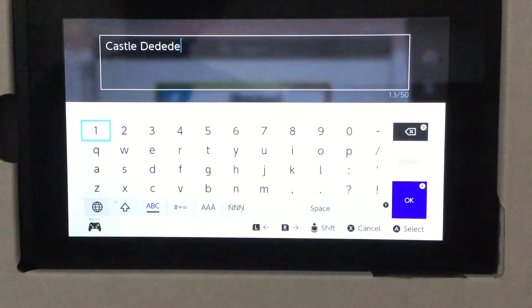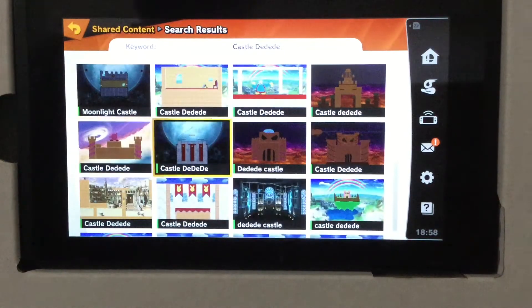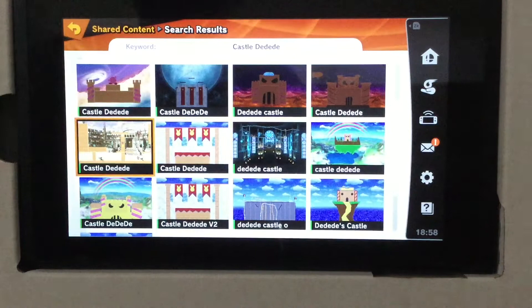If you want to find my stage, just search up Castle Dedede. Press X, go to share content, then press keywords and put in Castle Dedede. You should get a bunch of Castle Dedede stages, and I will admit some of these look really cool. But mine is right over here.